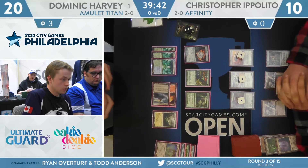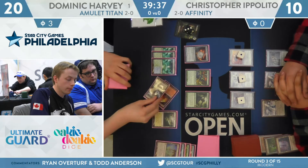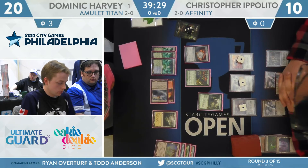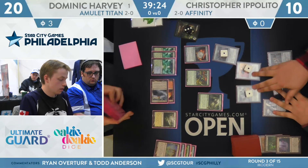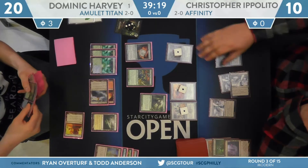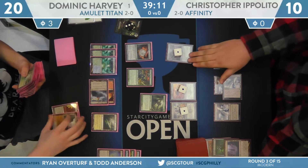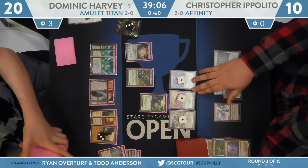Slayer's Stronghold redeployed for Harvey — he's going to pump up that Primeval Titan to eight power. He declares attacks and goes to get Sunhome and a Vesuva. Vesuva's going to copy Boros Garrison, and Sunhome's going to give that Primeval Titan double strike. In order to survive this turn, Ippolito's going to have to put every single creature he has in front of it just to not take lethal damage. Here's the attack for eight — Sunhome is the first land found. He can just get a Gemstone Mine since he has white mana off Kabira Crossroads. Gemstone Mine was the find. He's threatening a 16-point attack — a lot to deal with when you're at 10.